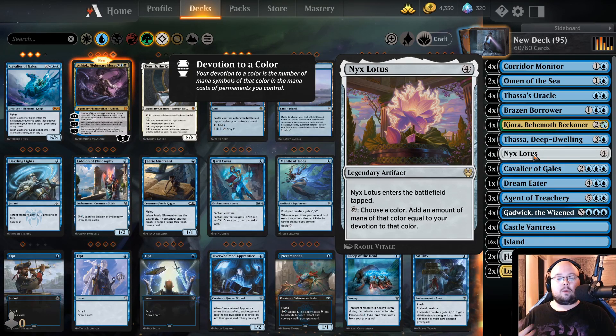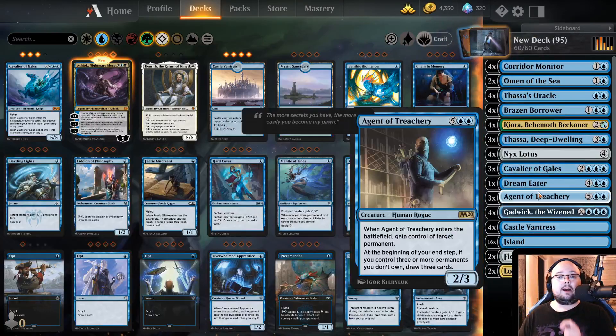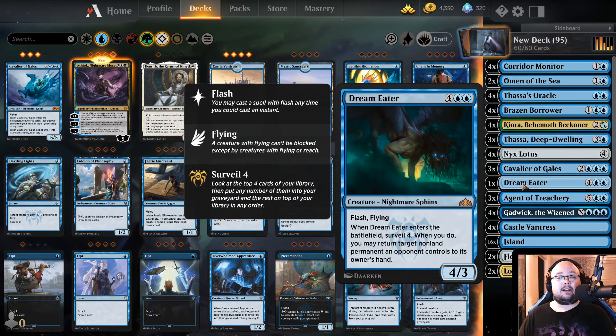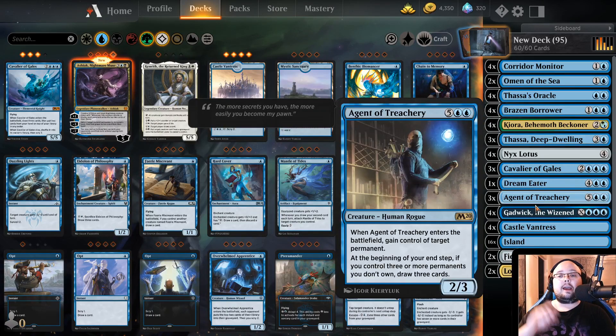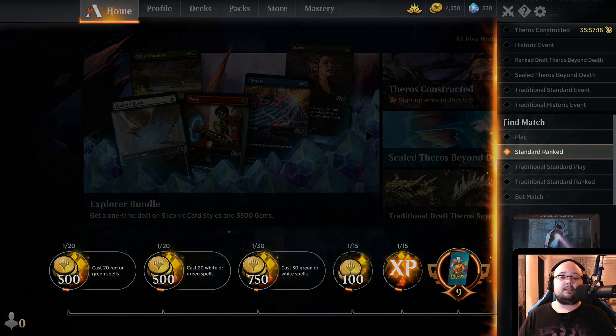There are some other flavors to this, and I don't have the proper cards — I am missing some. I should have one more Cavalier of Gales and one more Dream Eater and remove two Agent of Treachery. Agent of Treachery isn't really one of the main tricks with this deck. The deck is more about Gadwick drawing all your cards immediately. But since I don't have the Cavalier of Gales or the Dream Eaters, might as well add Agents of Treachery, because they are really good with Thassa. But I've talked a crap ton — let's get straight into it.